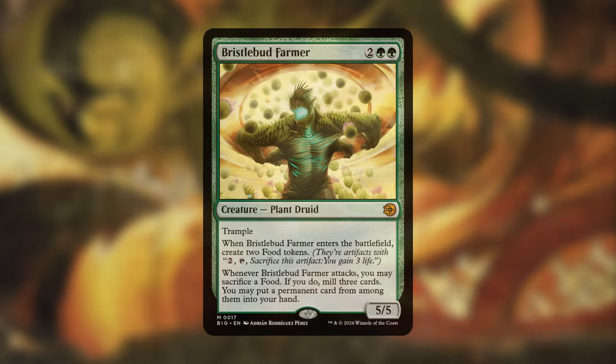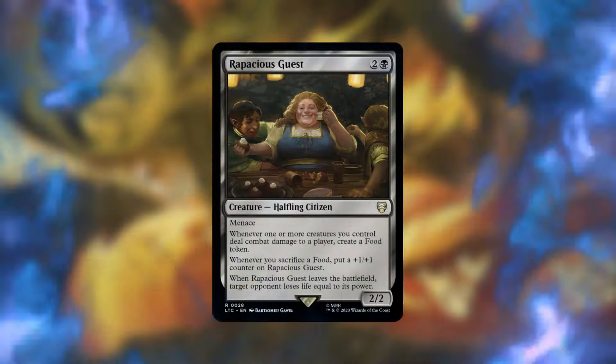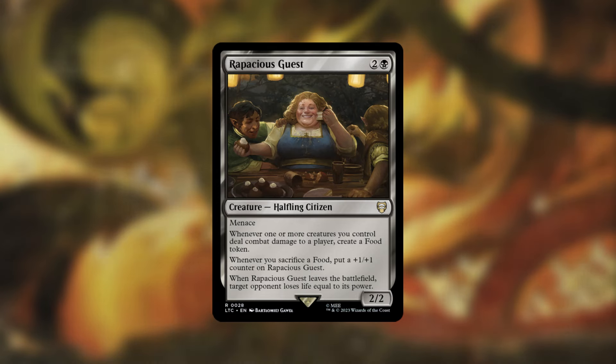Bristlebud Farmer is another great inclusion — it has trample, enters creating two food tokens, and when it attacks you may sacrifice a food to mill three cards and put a permanent card from among them into your hand. Every turn you attack with Bristlebud Farmer, you get value by retrieving a permanent from your mill, while also acting as a sacrifice outlet each combat. Rapacious Guest is another great engine: whenever a creature you control deals combat damage to a player, create a food token. Whenever you sacrifice a food, put a +1/+1 counter on Rapacious Guest, very similar to our commander.